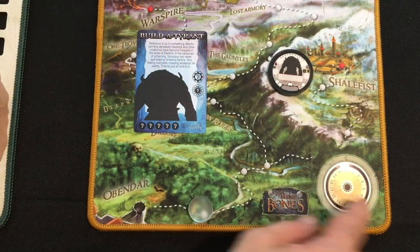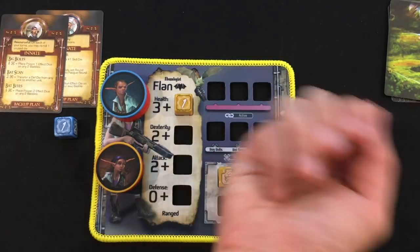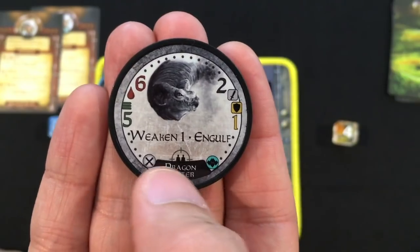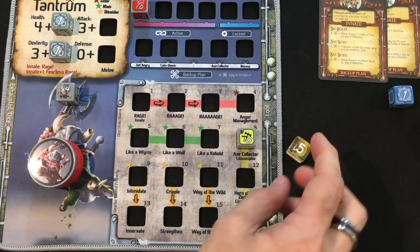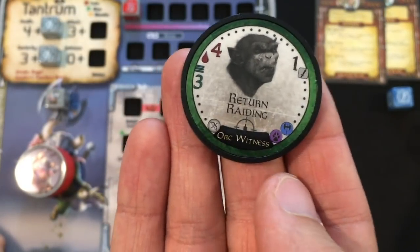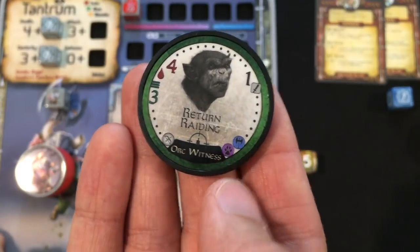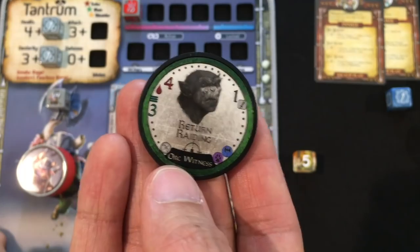We earned one progress and are on to day two. For recovery, the Lab Rats scout — they can look at a one or five; let's go for the five. We get a Dragon Igniter: six life, very quick initiative, two attack. Yeah, we're putting that on the bottom. Tantrum also scouts and we'll look at the one — there's an Orc Witness with Return, meaning if he's not the last baddie defeated he goes back in the queue, and Raiding which gives plus one attack if blue axe types are present. Our baddie queue has none of those, so we should be safe.